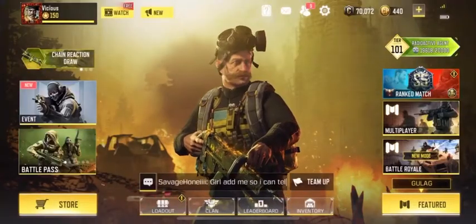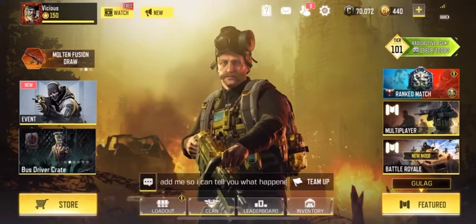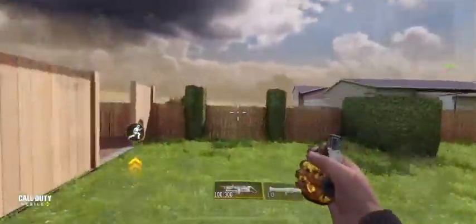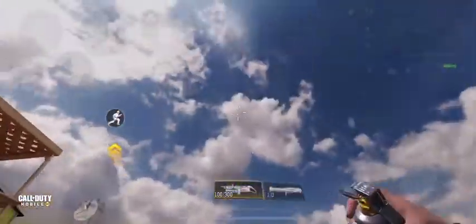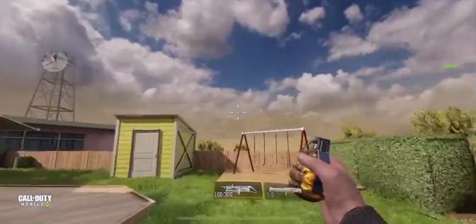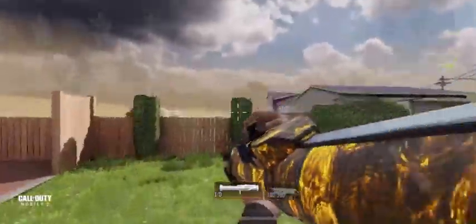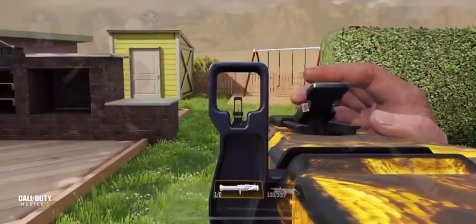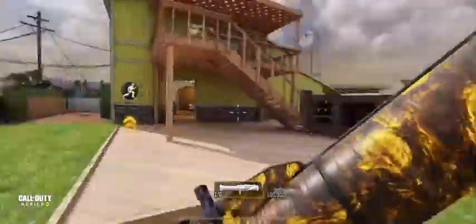If you've seen my other draws, you know I like going into a private match and showing everything in game, so we're gonna set up a private match. Here's the frag grenade we got - it is animated, not the best but there you go. Here's the SMRS you get with the draw - it's animated, looks pretty damn sick. I don't really use the SMRS so it doesn't really interest me.